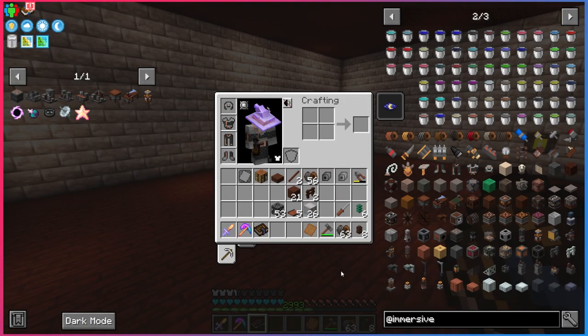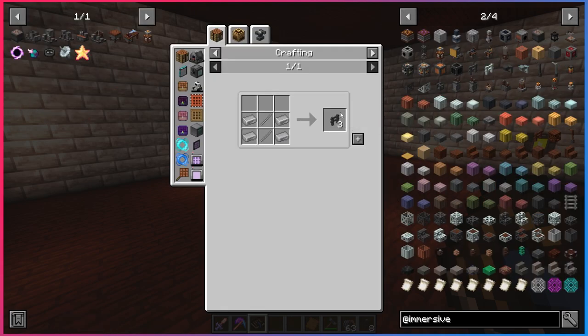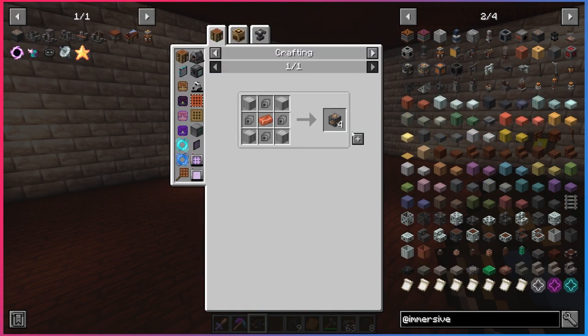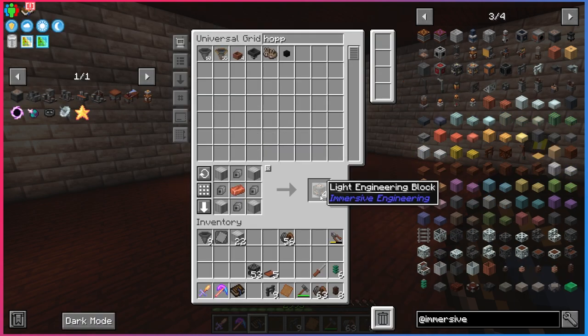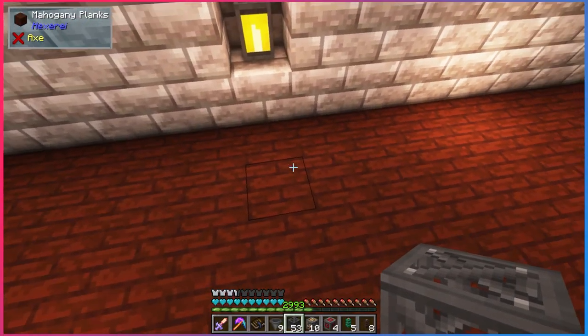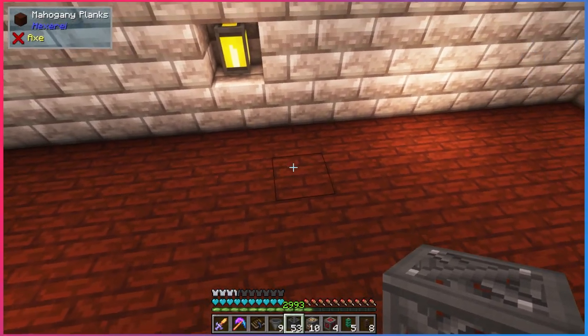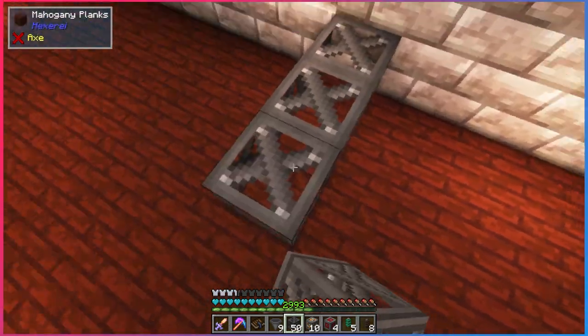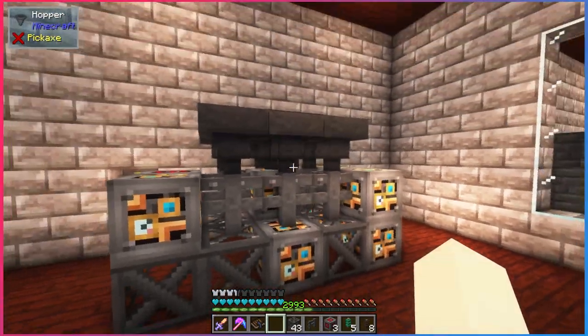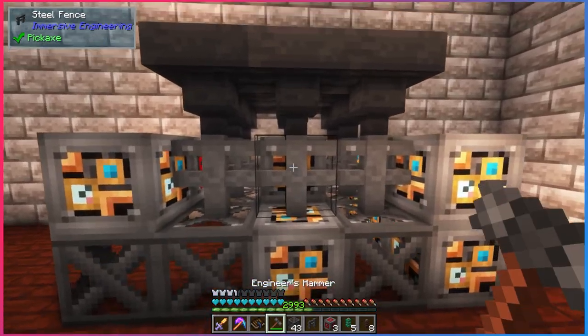I didn't show you the steel fences, so let me show those real quick — not hard, just some steel ingots and steel rods. We also need 10 light engineering blocks, which will take a little work to make. Let's put this crusher over here. Place it all together, and you just got to right-click the centermost steel fence to complete it and it turns into a crusher.